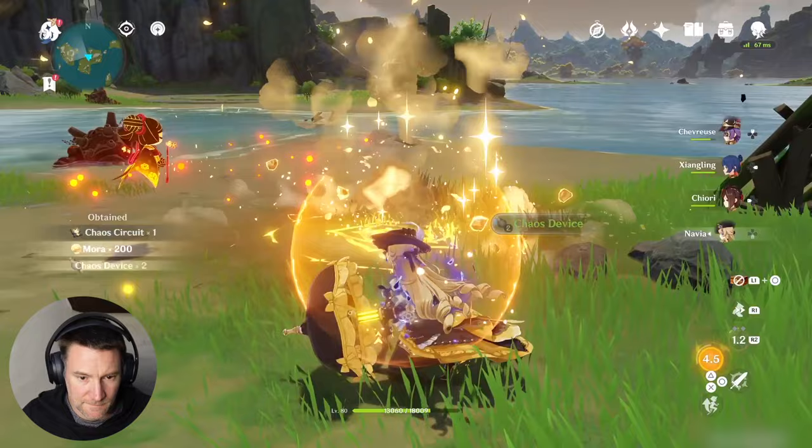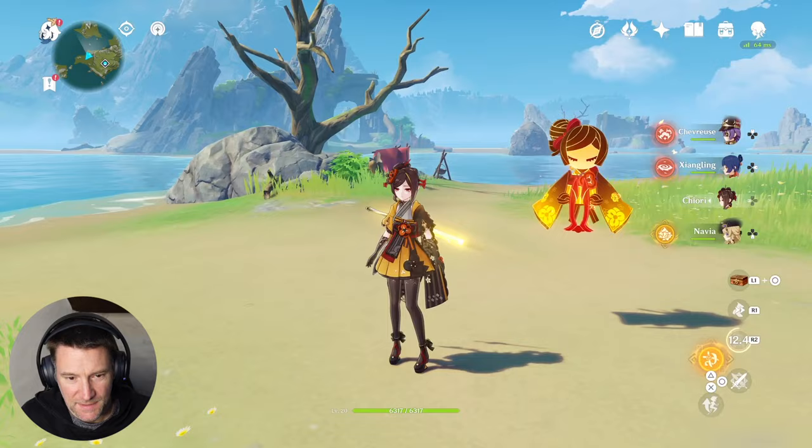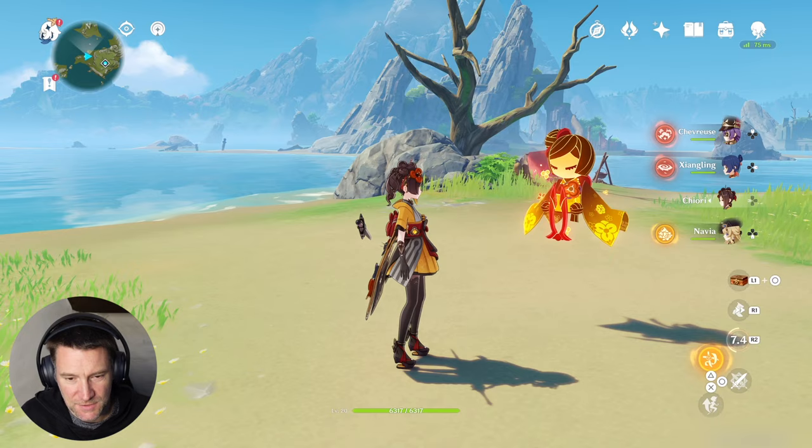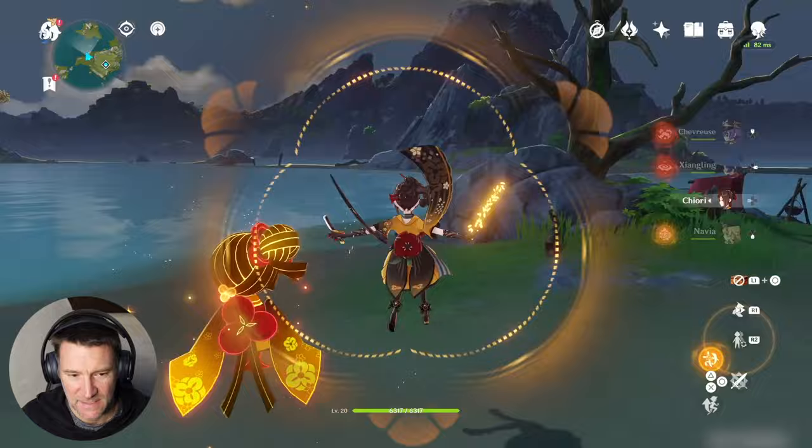I like the way her skill doesn't have any downtime, that's always nice. If I pop down the construct and wait — it should be off cooldown before the construct disappears. It attacks every three seconds so I'm going to get a huge amount of damage out of it. Obviously it's a lot better if you get two of them.